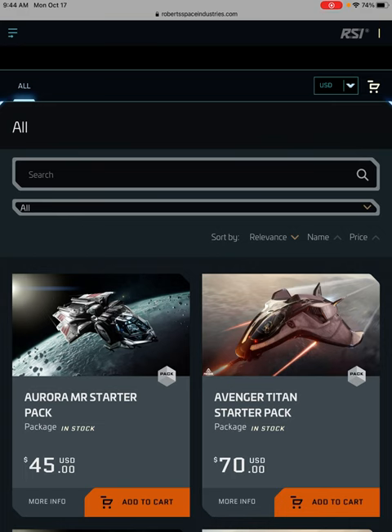Some people choose to spend more money and get an advanced starter pack. Of these, the Avenger Titan is considered the best in class and costs $70. So everyone can pledge $25 more up front and save themselves some grind time in-game. Both are viable and really is a function of how much time you want to spend in the game and how much money you want to spend. Only you can answer those questions.